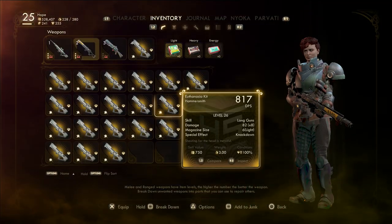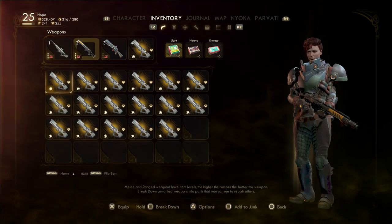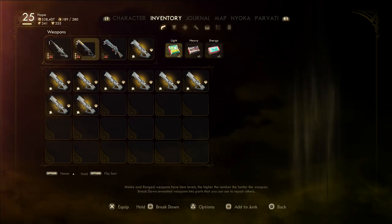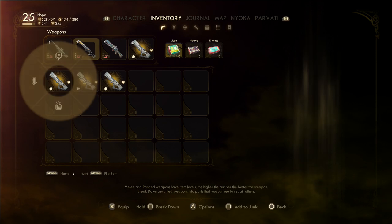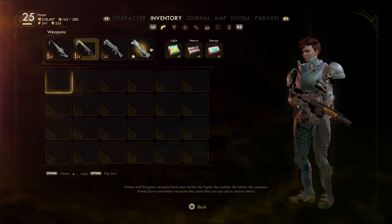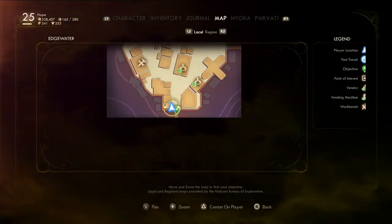I'm going to drop every single one of these shotguns on the ground and do the glitch. Then I'll build them up — getting a whole bunch in my inventory all at once — so I can drop the whole lot of them. Every time I come to pick them up I'll sell them and get a lot of money. I just dropped them all on the ground, made a nice little dome there, and I'm going to do this a whole bunch of times.